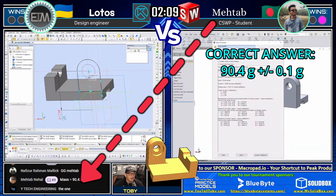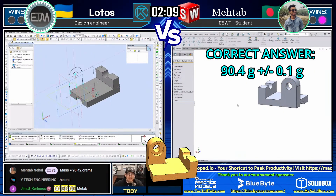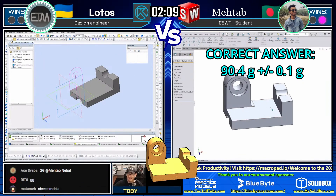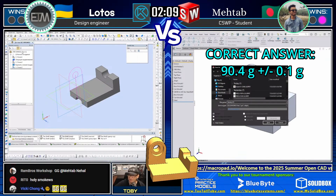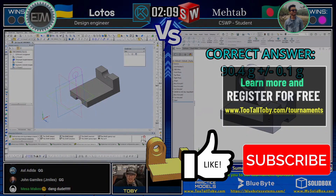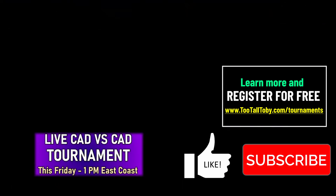Matab is going to win the first CAD vs. CAD battle of the day. Wow, wow, wow — you give a tier 3 model to our number one seed and he turns it out in definitely the fastest time we've seen so far in this tournament. Matab, well done! That was some super speedy modeling — definitely the fastest match we've seen so far. Only 1.5 years of using SolidWorks. Congrats, Matab — comes in with the correct answer of 90.4 grams. That's got to be a tournament record time.